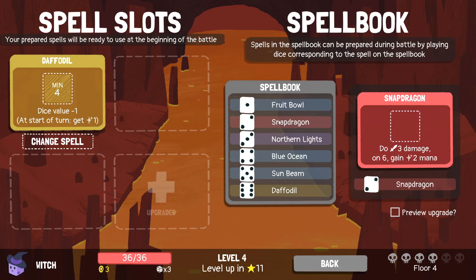Few damage on six, gain two. I was theorizing that I might want the Snapdragon on the upgraded slot instead of the Sunbeam, because the Sunbeam is my big damage dealer.